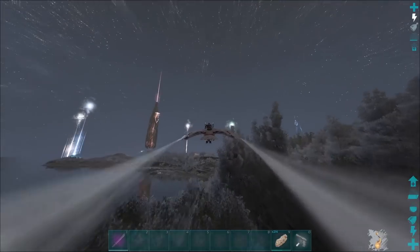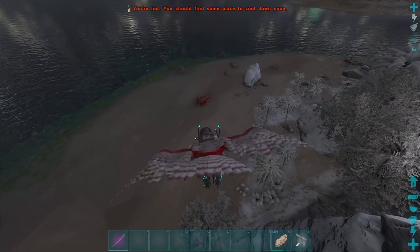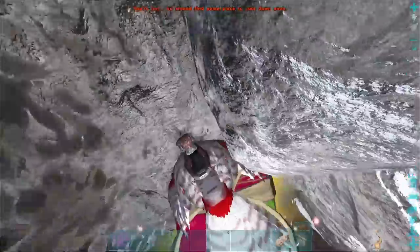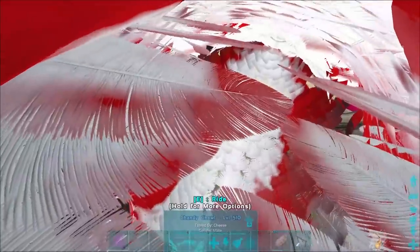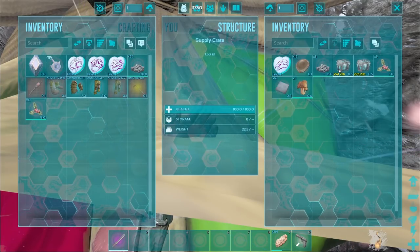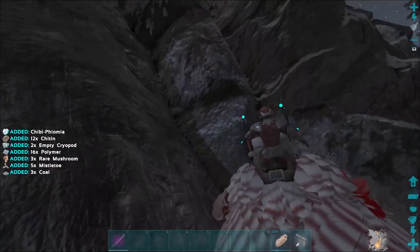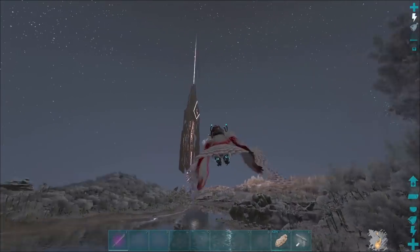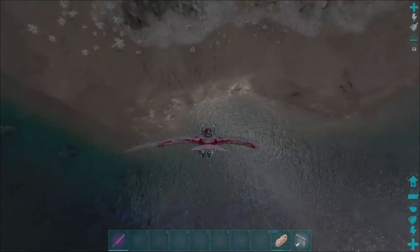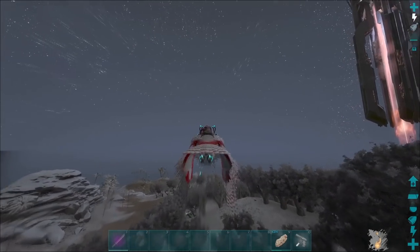He should have dropped some more presents. There's one falling over there. Also, the cool dino colors are back — Christmas dino colors. The crazy Christmas Rex right there. We got a Phiomia Chibi, two Cryopods, some Polymer, some Coal, some Mistletoe. We're getting some pretty sweet stuff out of this, and this is just Raptor Claws of the event. That might be all the presents he dropped in that one pass. I think that's it for tonight — let's head back to base and try to find Gotcha Claws and make some trades.